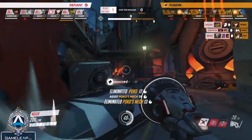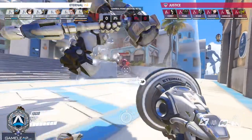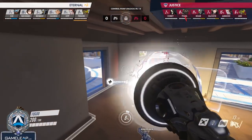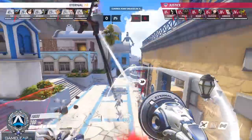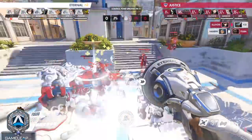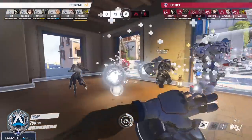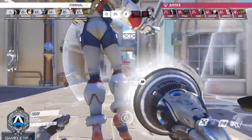Sometimes you need to peel for your Ana because she's getting farmed and it's worth a lot to keep her alive. Other times it's really powerful to go contest the Widowmaker on the high ground, especially if your team doesn't have a DPS that can afford to go duel her. Another thing — specifically for lower ranks — is to wall climb all the time. Wall climbing makes it harder for enemies to anti you and protects you against things like shatter and all kinds of abilities. Definitely wall climb all the time.